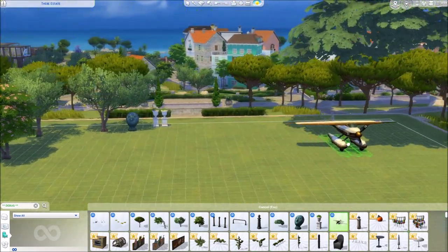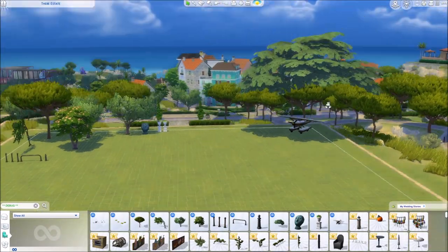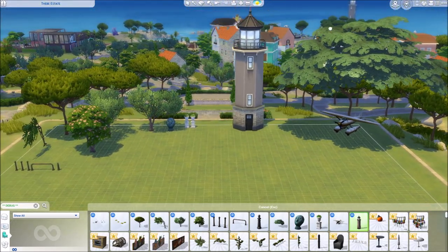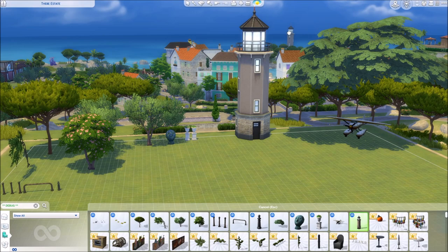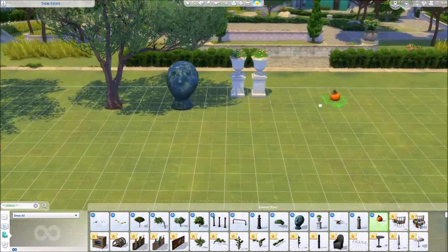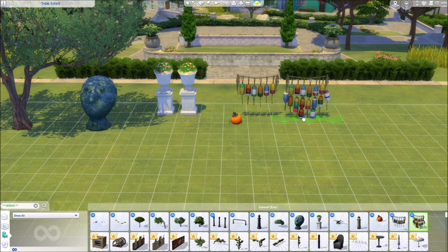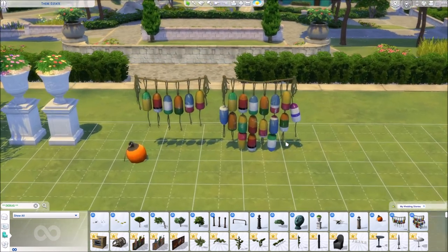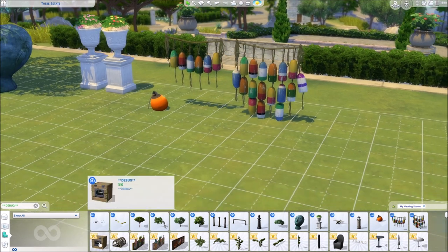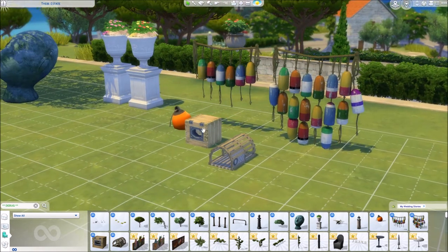Then we have a plane — I think we already have planes with base game too. Probably one of the objects that fly around as world decoration. I also expect to see the hot air balloon in here maybe. Then we have a lighthouse — oh, look, there it is in the background — and you can also place it on your lot now. Probably not detectable. Then we have buoys — I think from Brindleton Bay, the Cats and Dogs pack. You can place them now.